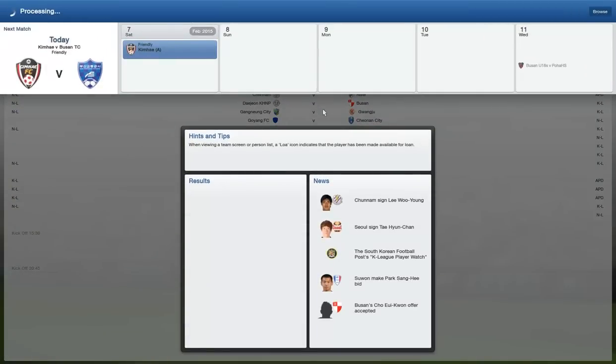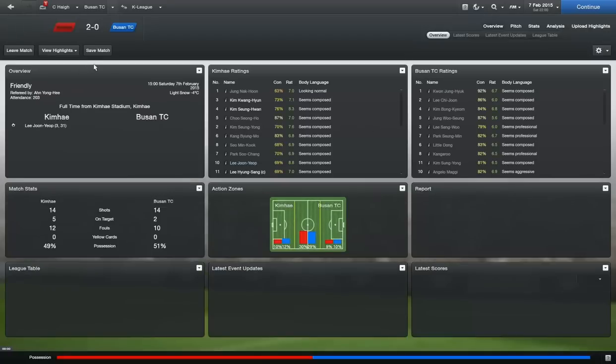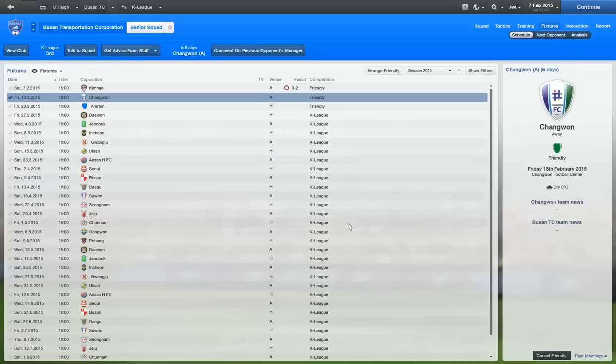We've got the game against Kim Hai coming up in this episode. I'm not going to deny you a match — I said last time I would give you a match and today is going to be one. The assistant manager was handling some of the friendlies though. We lost 2-0, so we didn't get anything from that. Looking at the fixtures list, we've got another couple of friendlies and then the league starts against none other than Dajon.